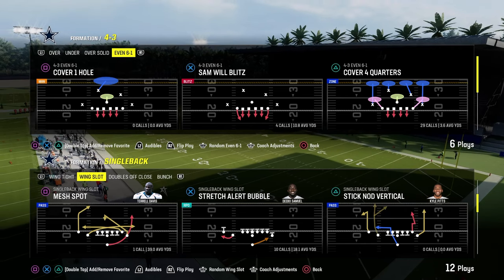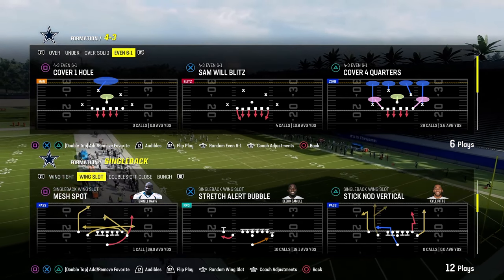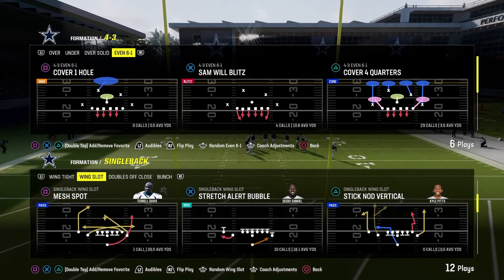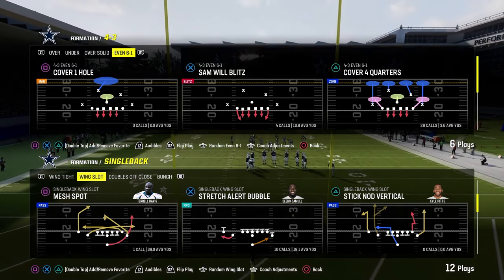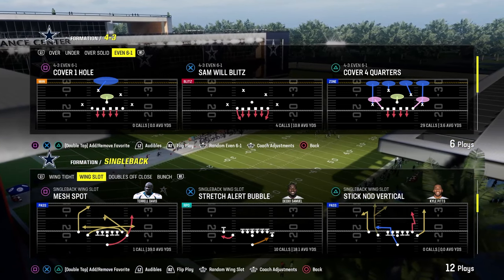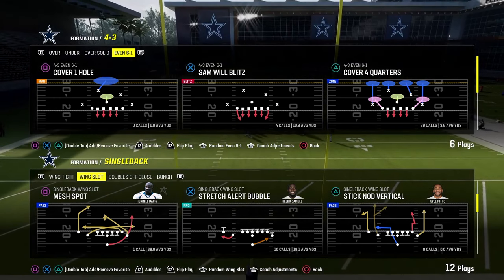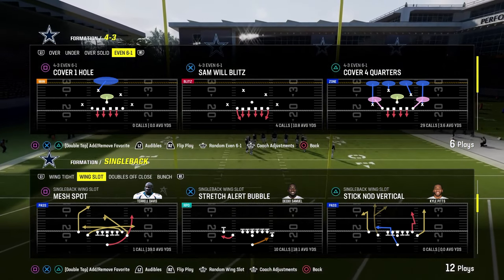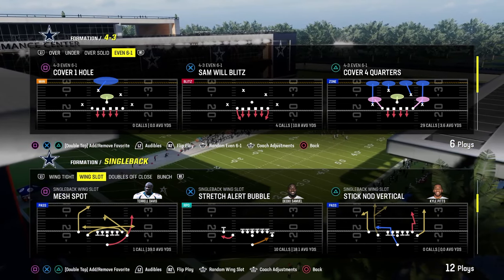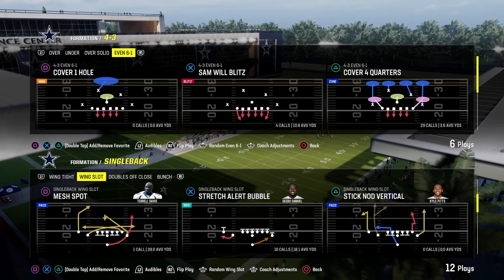If you want to get my full 6-1 defensive ebook, it's been completely revamped and updated in our Patreon — it's only $10 and the link is in the description. This defense is really good right now. There's a lot of zero AP lurk artists, deep out zone, mid zone, and all that stuff. The linebackers are so fast now that they are, in my opinion, just the best players on the field — big, strong, better against the run, and very fast at this point in the year.